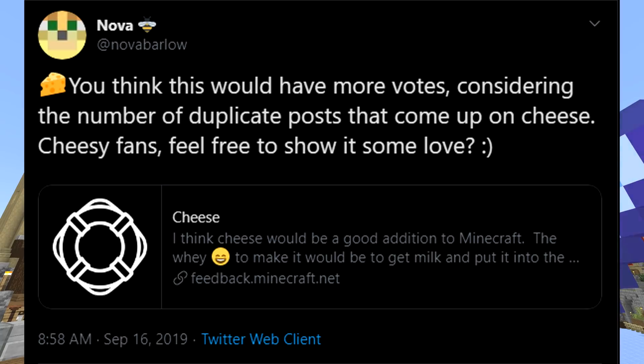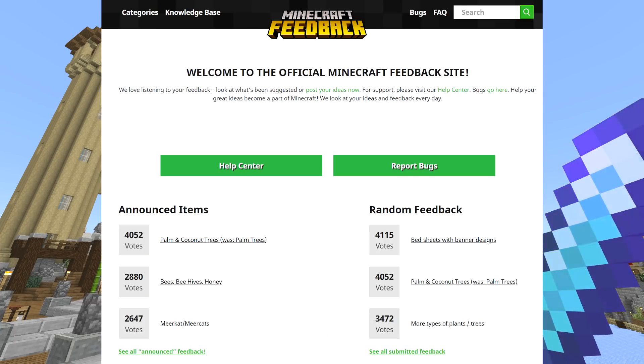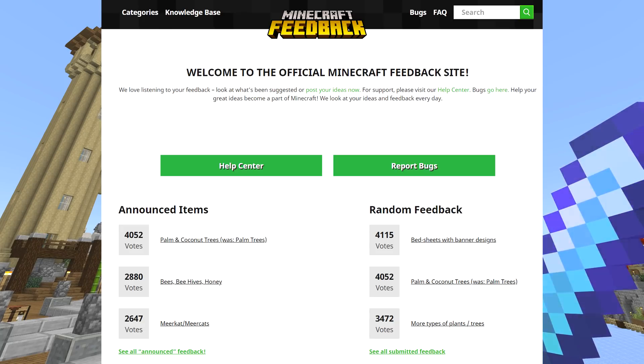This doesn't come from nowhere, guys. This is the official Minecraft feedback site — and 'Cheese would be a good addition to Minecraft' is one of the most upvoted food items potentially joining Minecraft. So this isn't just Skippy saying let's add cheese. You can see this was literally posted September 16th — so about a month ago give or take. Cheese is not just in my imagination. You can see it comes from here, from the actual Minecraft official feedback site.